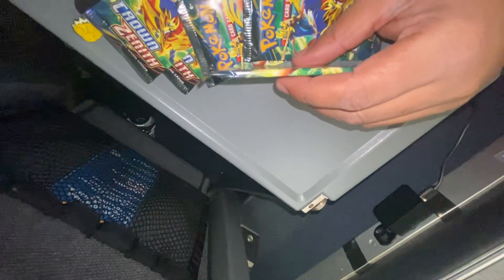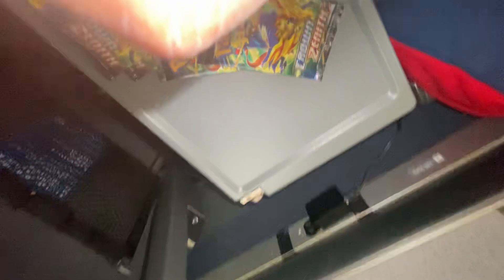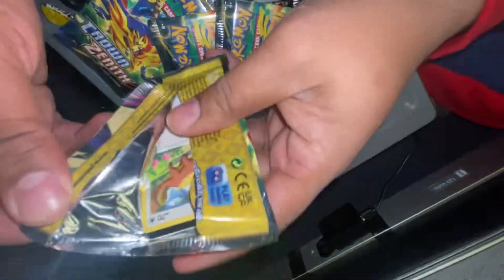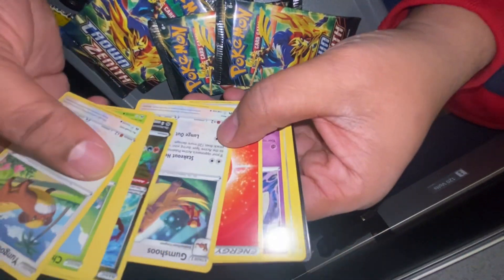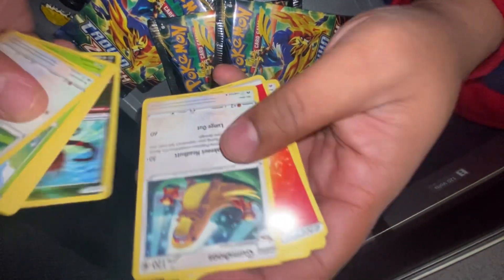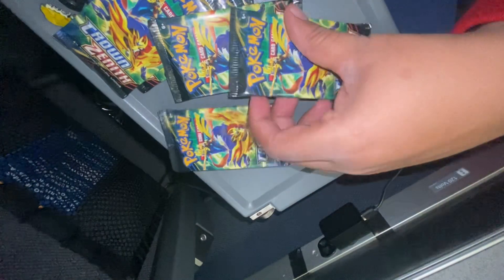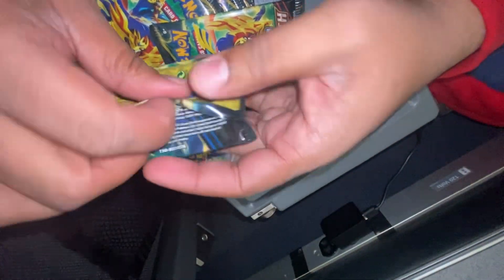Let's see how this works. We're not going to use any pack tricks — just going to see what we pull. This is the rare... oh, Radiant Eternatus! Haven't seen that in a while. We pulled a Radiant — that's not bad.